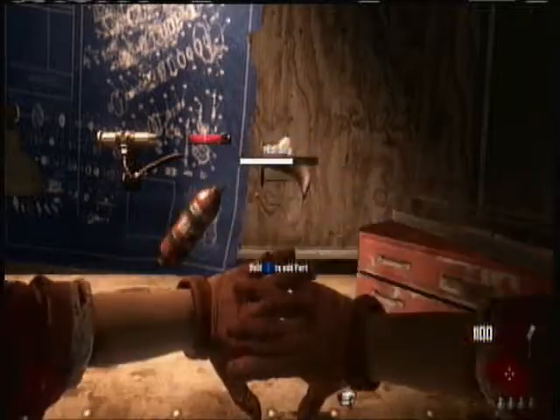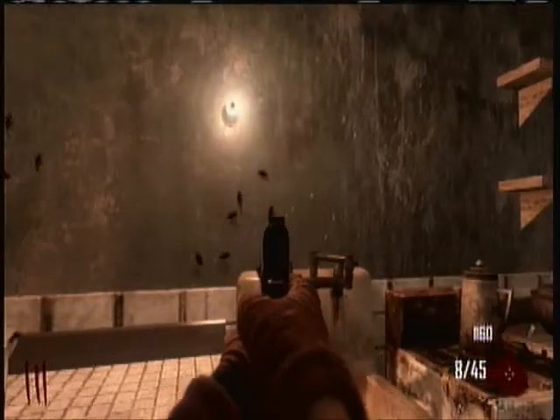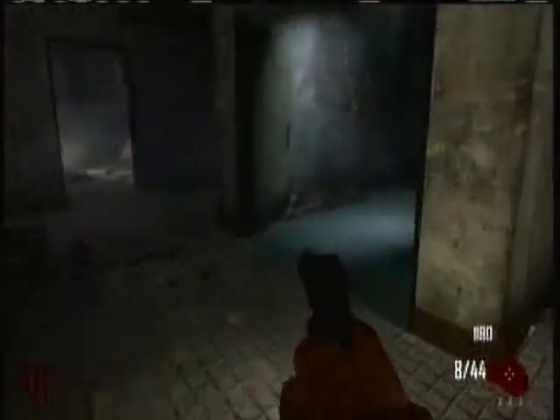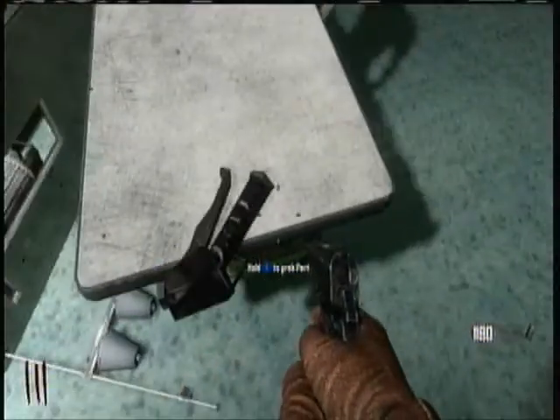Right, one more part — I believe it's a trigger. It can spawn there, so have a look. It's quite hard to find sometimes; it takes a while. It looks like a crocodile clip thing. There it is on the table — that's what it is. It looks like a little crocodile clip but it's actually a little lever, a trigger.